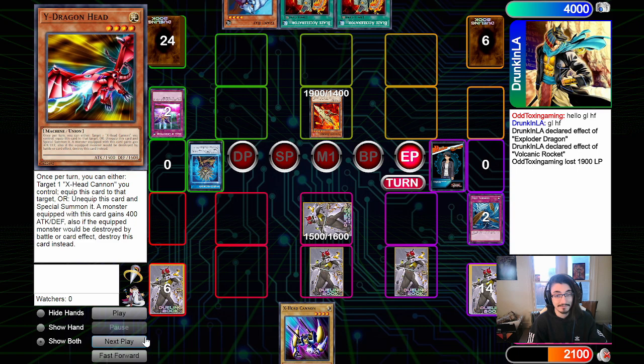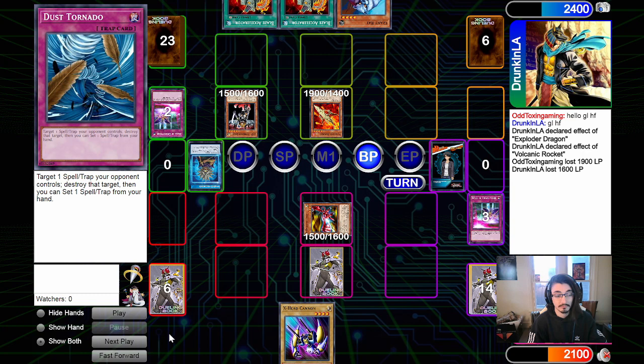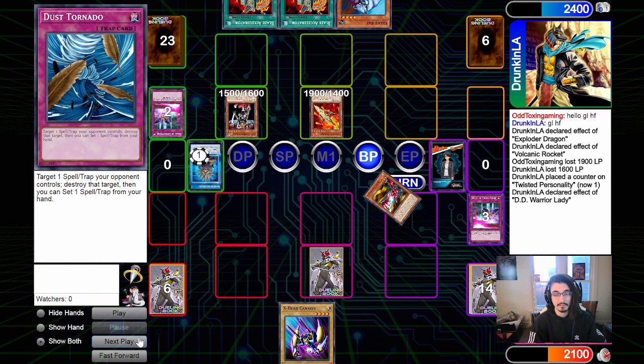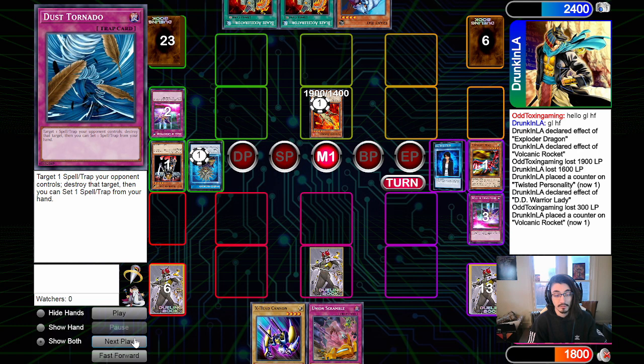We set Y-Dragon Head and then set Wall of Disruption to bait the attack, passing back to the opponent who draws into DD Warrior Lady. They Normal Summon Warrior Lady and enter the battle phase. We activate Wall of Disruption, shrinking their monsters by 1600 attack points permanently. They lose 1600 life points to our defense, pick up a counter on Twisted, then DD Warrior Lady's effect banishes both targets. We take 300 damage and the turn passes back.